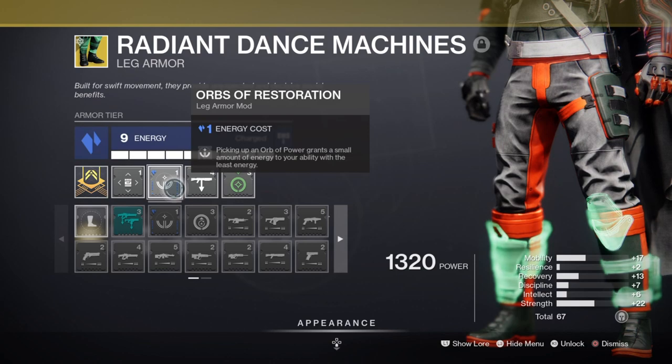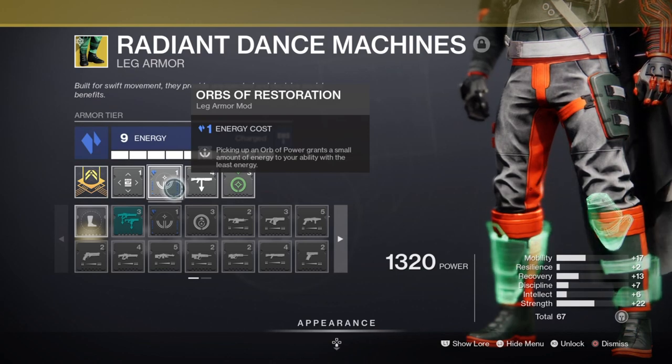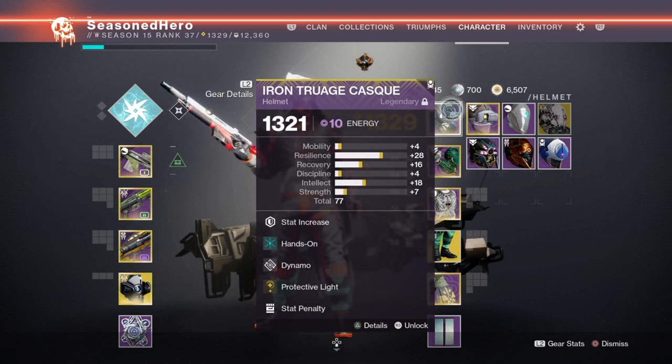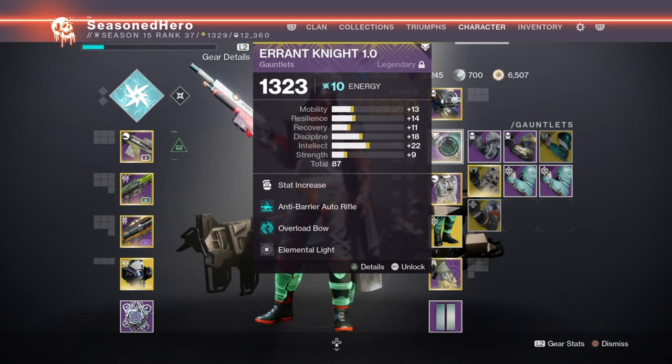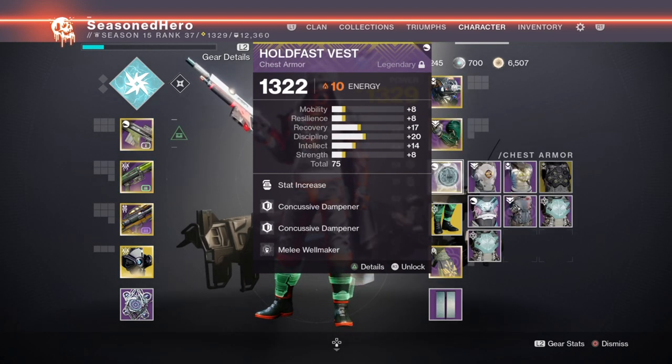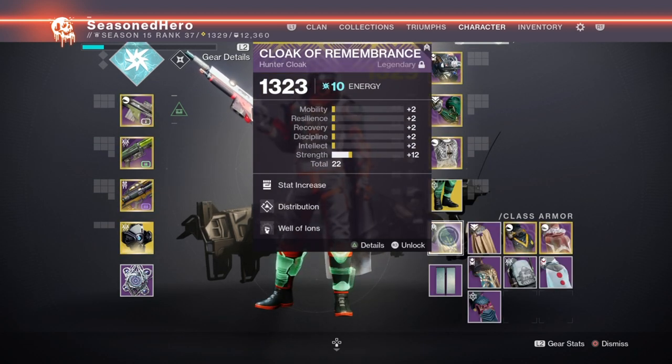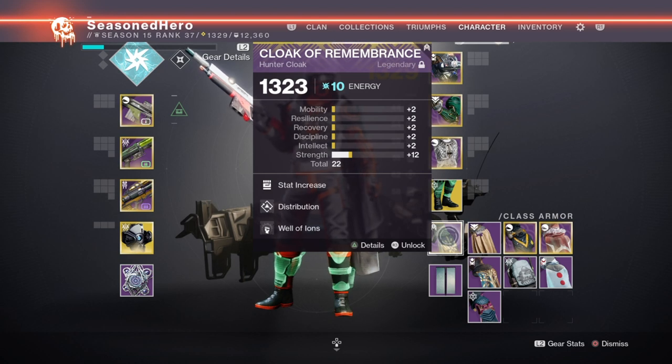Now with the main bases covered, let's take a look at the mods we are using and how they play within the build. For Head: Resilience, Hands-On, Dynamo, and Protective Light. Arms: Discipline, Anti-Barrier AR, and Elemental Light. Chest: Discipline, Concussive Dampener x2, and Melee Wellmaker. Legs: Minor Strength, Orbs of Restoration, Shotgun Scavenger, and Taking Charge. Cloak: Strength, Distribution, and Well of Irons.